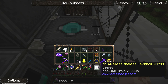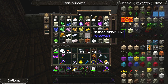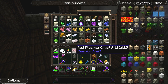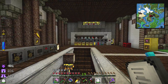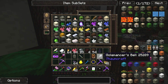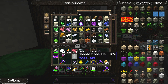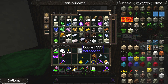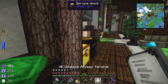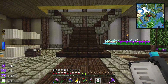The wireless terminal has charged up enough. Let me click it — that's my inventory! I can pull stuff out of the AE system! It's magic. Let's see how far I can go — yes, I can do it from here! I can put stuff back in too. Holy moly.